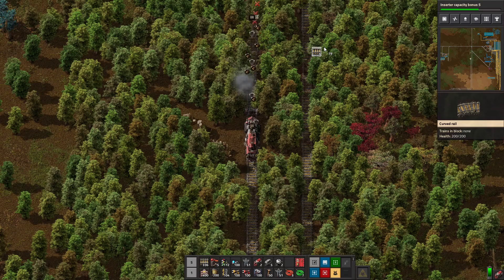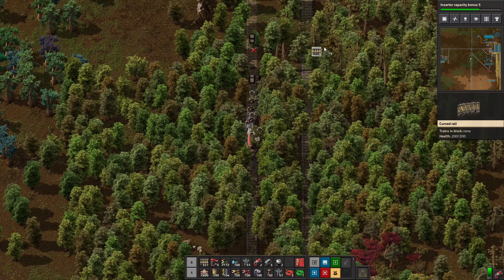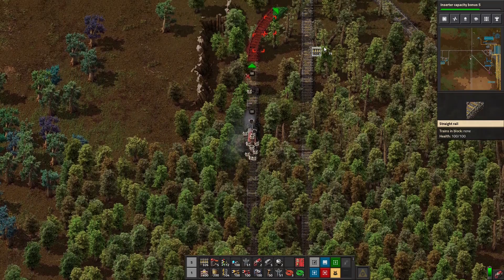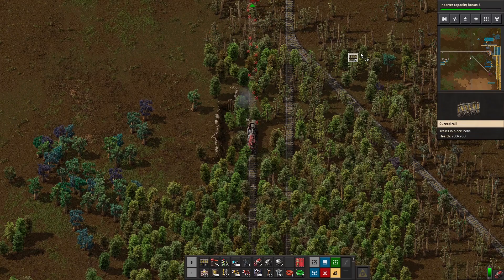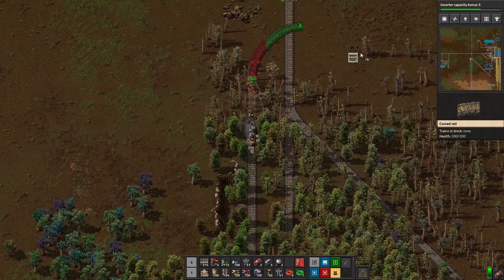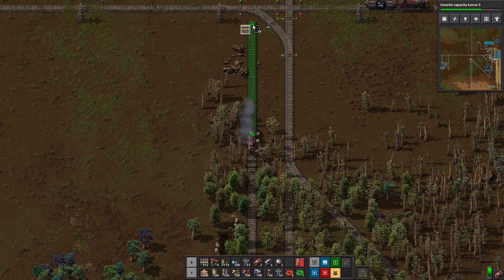Once we get through this forest, which we can barely see because of all the trees, we're going to decide how to run our line through the rest of the area here, because we need to interact with the rest of the train tracks in the system.